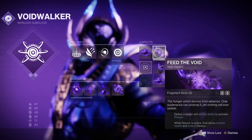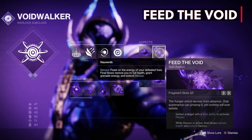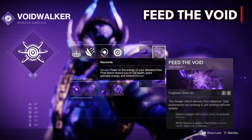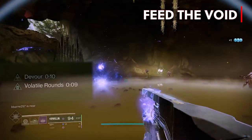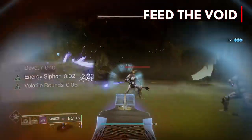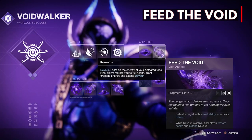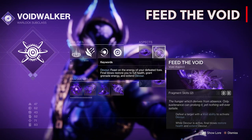Our second aspect is Feed the Void. Defeat a target with a void ability to activate Devour. Getting a kill with our Vortex grenade, our super, and with our pocket singularity melee will grant us the buff Devour for 10 seconds. Getting kills during those 10 seconds will restore health and extend Devour. So one of the easiest ways to get health when you're about to die is to use your melee on a low level enemy, then when Devour is active get a kill and restore some health.